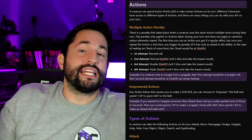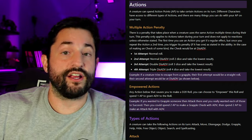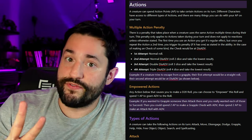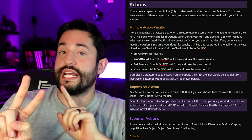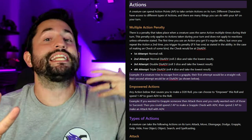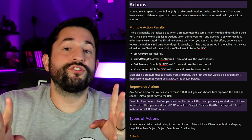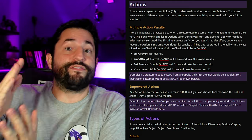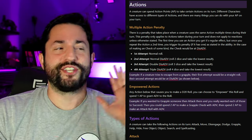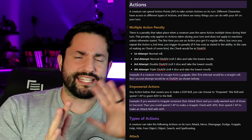Maybe you weren't planning on making that second attack anyway and you're going to do something else. Or another option: you can make your first attack roll straight up — no advantage, no disadvantage — and your second attack would have disadvantage from the multiple attack penalty. But if you want, on that second attack instead of it being at disadvantage, you could spend an additional action point to give yourself advantage, which cancels out to just a straight-up roll. So these two rules connect with each other really nicely. Currently, you cannot double-empower things to keep spending more action points — it's just a one-time thing.